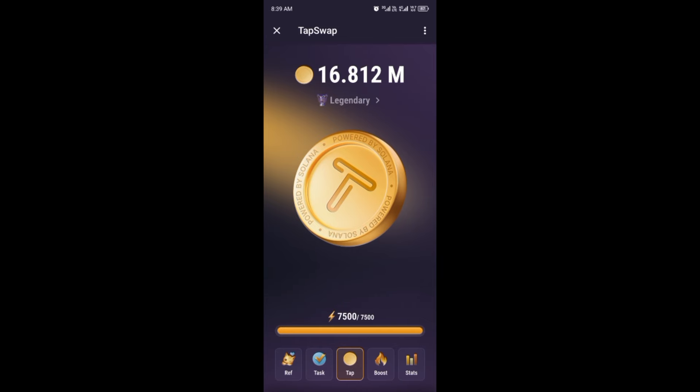The first airdrop on my list is Tab Swap. Tab Swap is a decentralized exchange on the Solana blockchain. If you missed Notcoin, this is an opportunity to join Tab Swap. To launch this app, all you need to do is click on start and you receive 2,500 as a sign-up bonus if you join with the link in the description box.